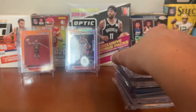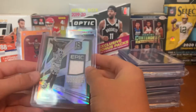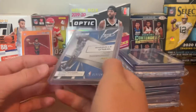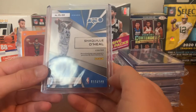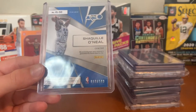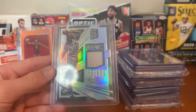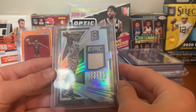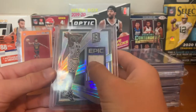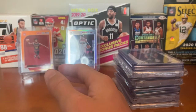Next team is the Magic. For them I chose a Shaq Spectra Epic Legends patch card — it is game-worn and numbered out of 149, number 19 out of 149. Sweet card here. Shaq is one of the all-time best centers in the game, so very happy to have a patch of him, probably from his Magic uniform.